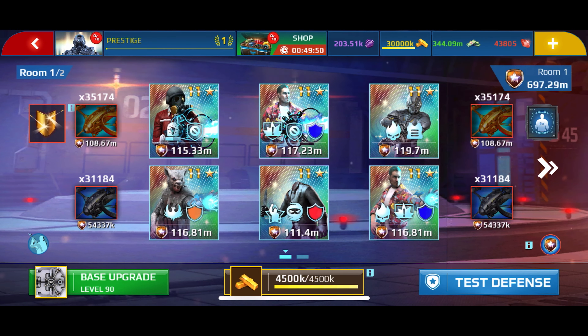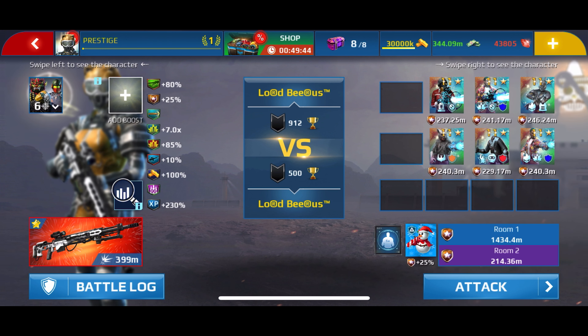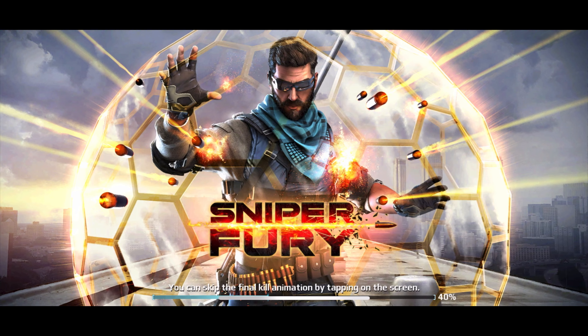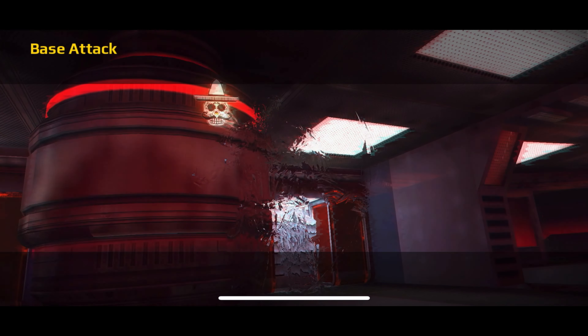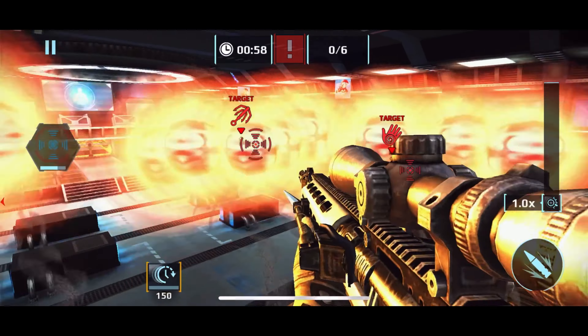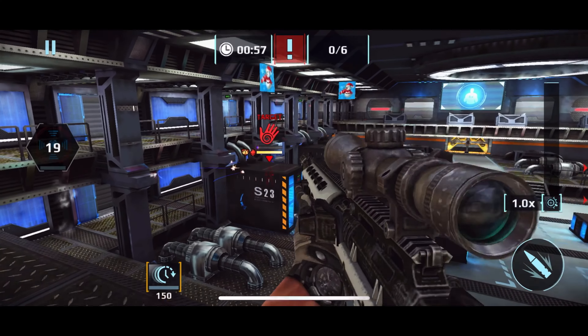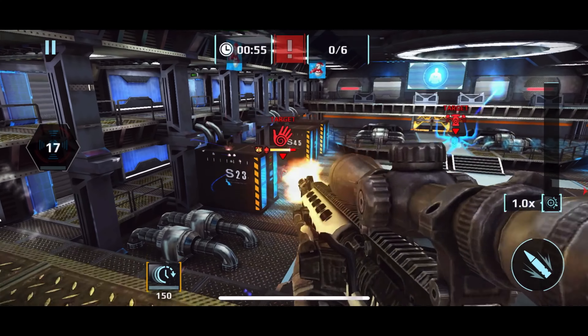I'm going to test my base again with the commander active. There is a significant increase in the defense values of Room 1 and Room 2. Whether you believe it or not, this increases 100% of the base defense value. I can explain the mechanics of base defenses in a separate video — just let me know in the comments section if I should make another video explaining how the defense values are derived.